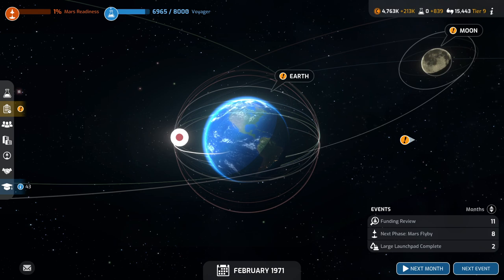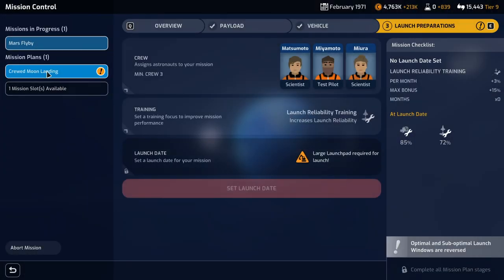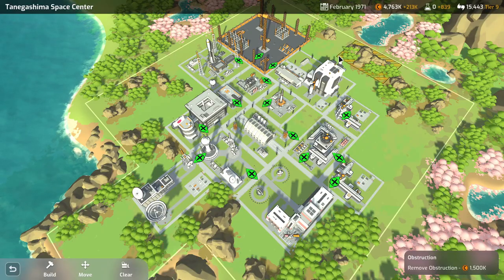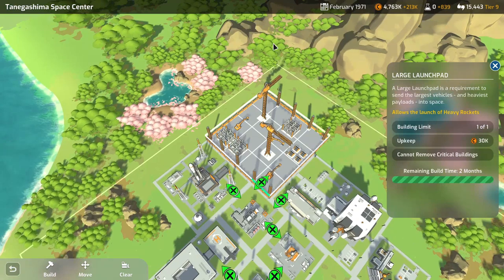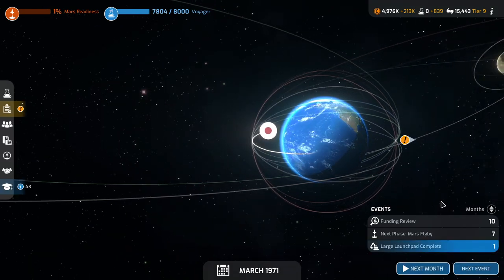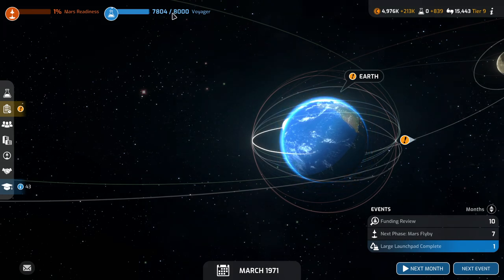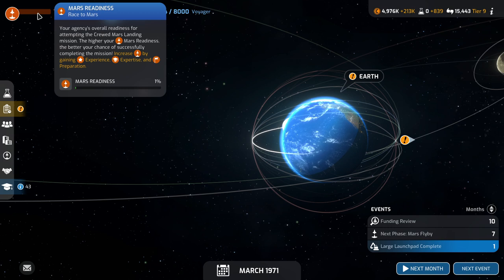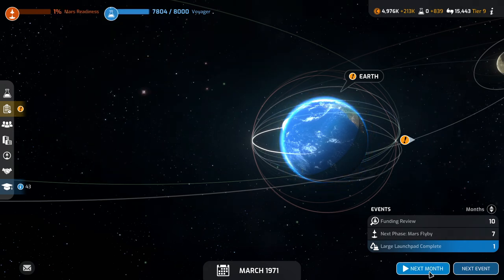Welcome back to Mars Horizon where we continue to work towards a landing on the moon with crew. In active missions we have a pending crewed moon landing, however we are still building our launch pad so that's going to take another two months. We've got the rocket built and everything. Mars readiness is low — somebody explained it's the average of experience, expertise, and preparations.